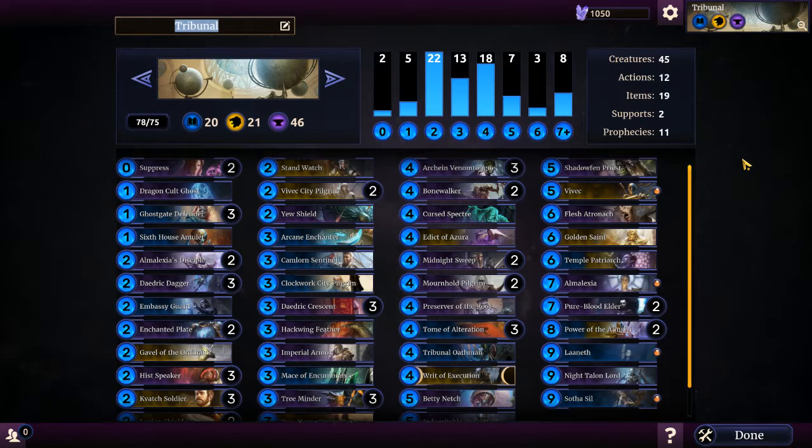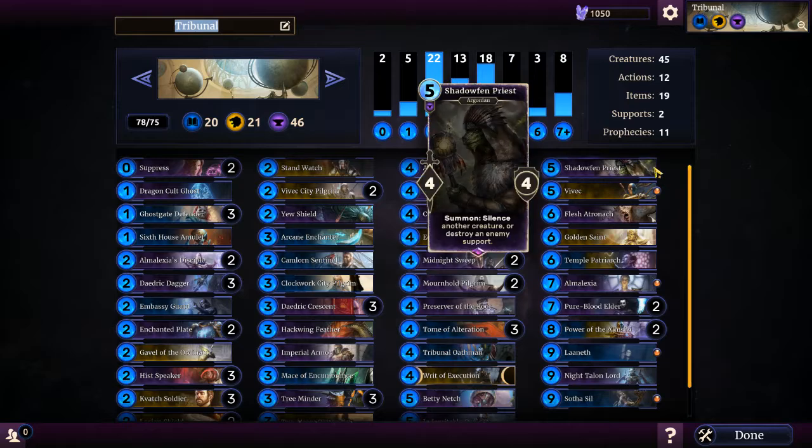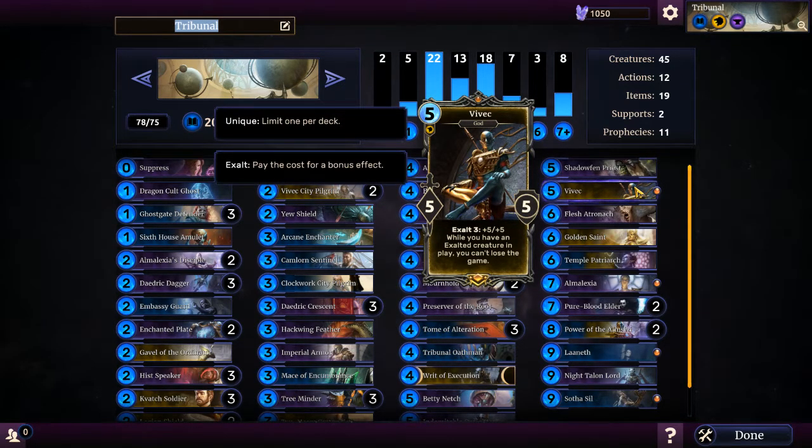If we go here, we can see a nice little overview. I have a nice mixture of different cards - some endurance, some willpower and some intelligence. I have 45 creatures, 19 items, 12 actions, 11 prophecies, and two supports. What this deck hinges upon are my god cards. I named it Tribunal because it has the Tribunal in it. It has Vivek, who, when he's exalted, you cannot lose the game. As long as Vivek is alive and exalted, or as long as Vivek is alive and there's another card in play that is exalted, you can't lose the game.